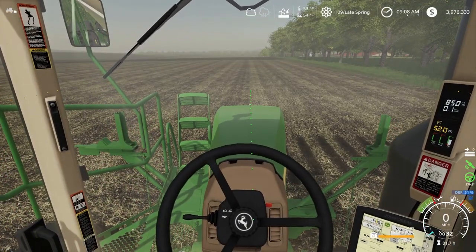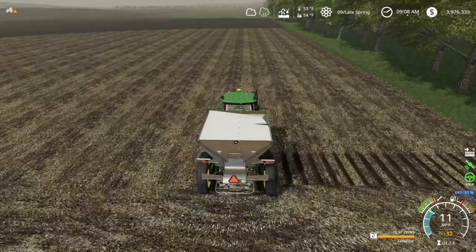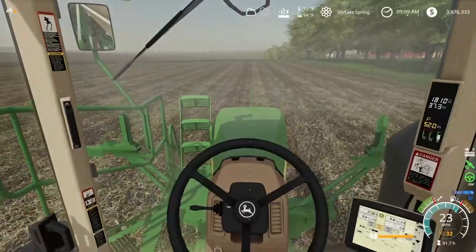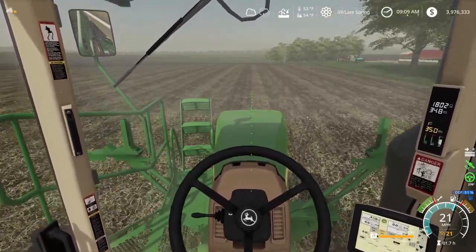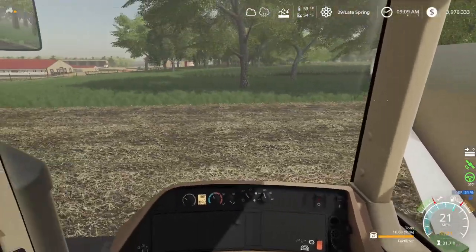Let's go ahead and lock on. We'll start cruising forward. We've already got our application rate set. We are fertilizing the field. This should all work pretty smooth for us. We're gonna be going at about 21 miles an hour. We are cooking through the field, spreading pretty fast, but we got a good spread rate on us.